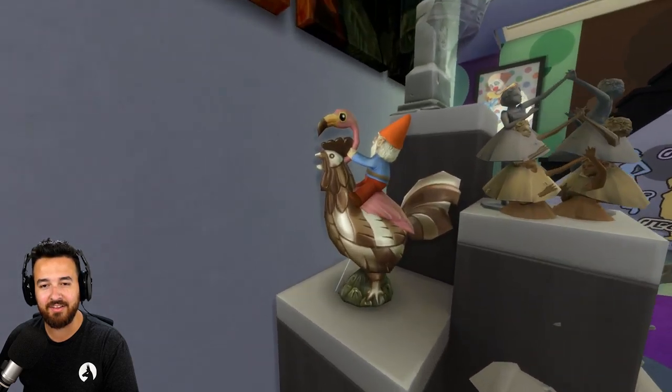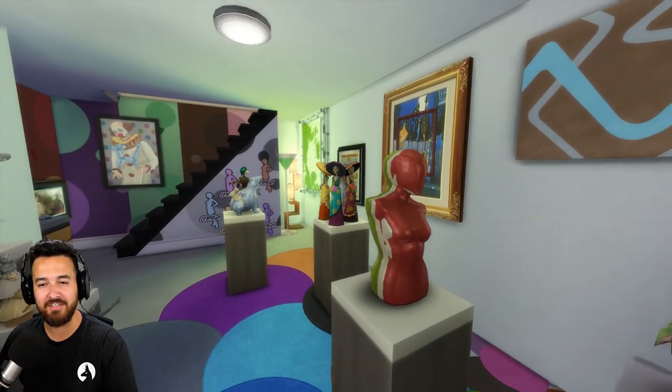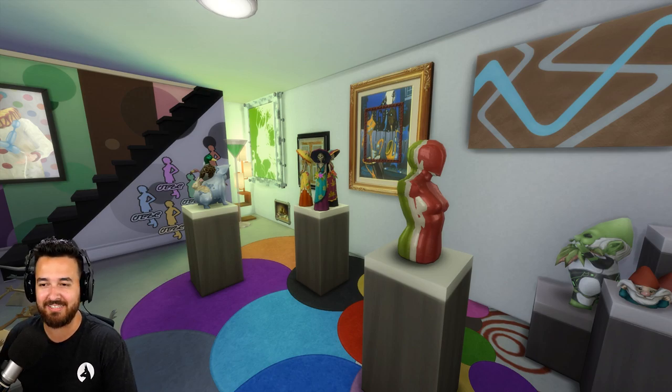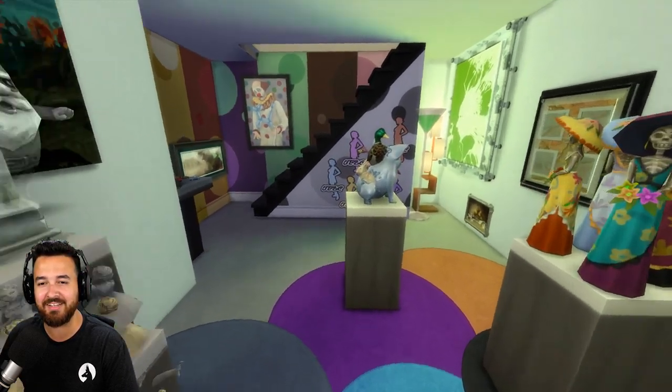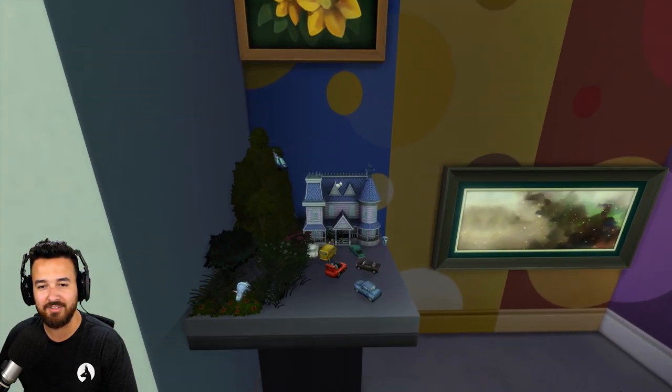Oh man, the gnome on the flamingo, but it's like sort of combined with the cockerel. Oh, that's cool. So this is exactly the kind of stuff I wanted to see - not only the exterior of the build, because that's amazing, but like all these different statues combined in an interesting way. The hand is holding that gnome. Yeah, this is exactly what I wanted to see, because you can do some really interesting and creative things. It's like the ghost gnome combined with a tombstone. Yeah, it's awesome.